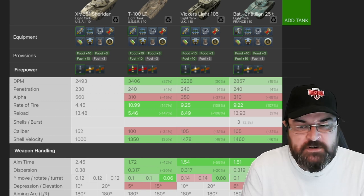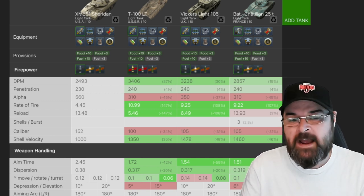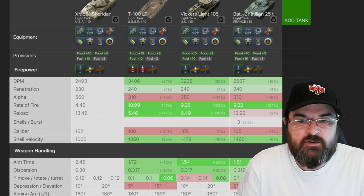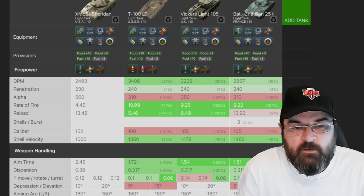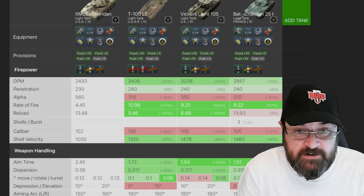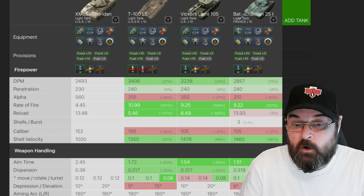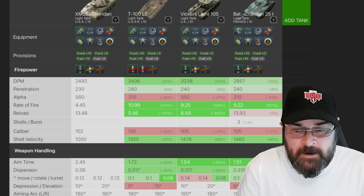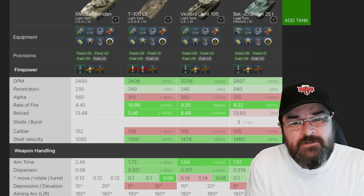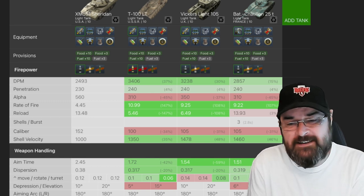This is where the Sheridan starts to take its dominance — it is knocking out 560 alpha compared to just 310 to 350 on the other tanks. That is almost double, which is huge, and is why you start to see the struggle with this tank.